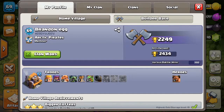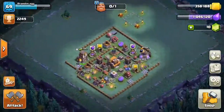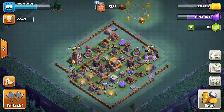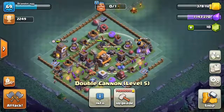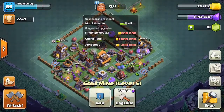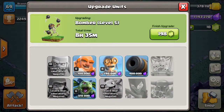On the Builder Base, I'm on 2,249. My all-time best is 2,434. As you can see here, this is my base — Town Hall 5. Everything is literally maxed out except the three things I need to upgrade: the two firecrackers, the guard post, and the air bombs.